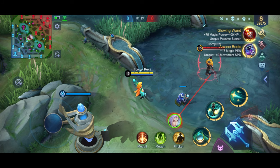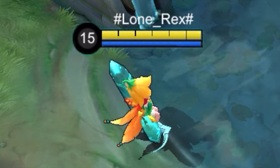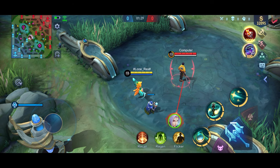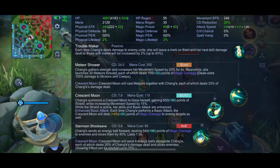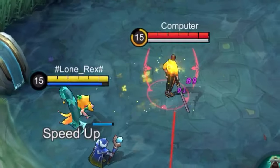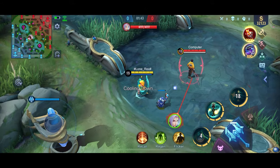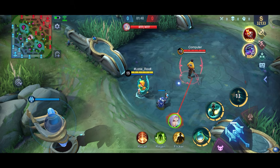The first one is the Enchanted Talisman. The Enchanted Talisman regenerates your mana — the blue bar that represents Chang'e's mana. When Chang'e uses this, it consumes mana for all of her skills. As you can see, her blue bar has a little bit of depletion, but the mana is regenerating back.